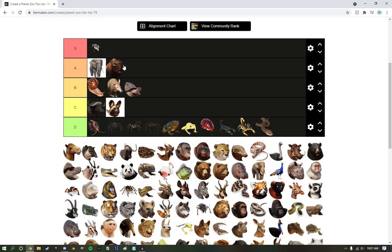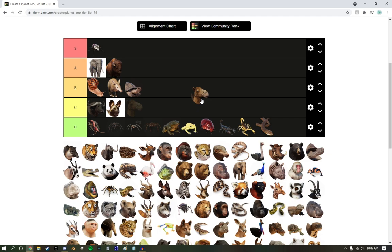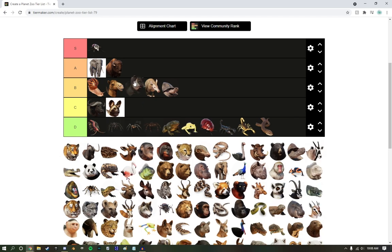American Bison — they did a good job with this one. I'm going to put them in A tier. They're beautiful creatures. Bactrian Camel — I'm more of a fan of Dromedaries, but high B tier. That's a good place to tuck them in. Bearded Tapir — not my favorite, but I love my little tapir friend, so I'm going to throw them up in A.